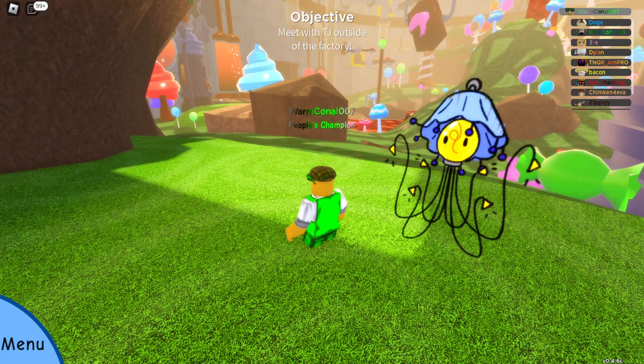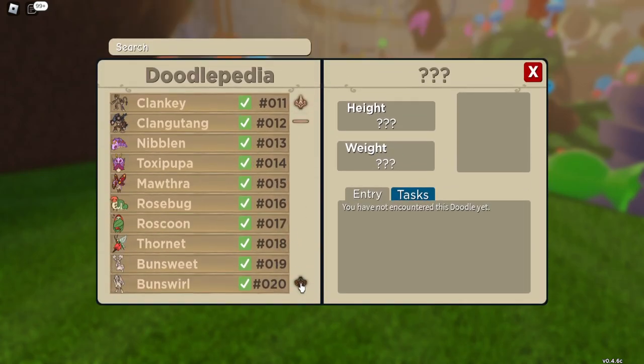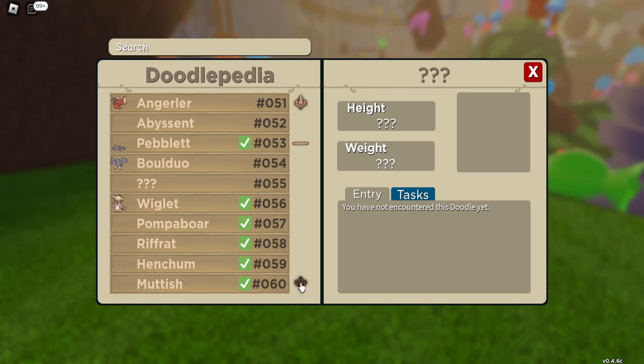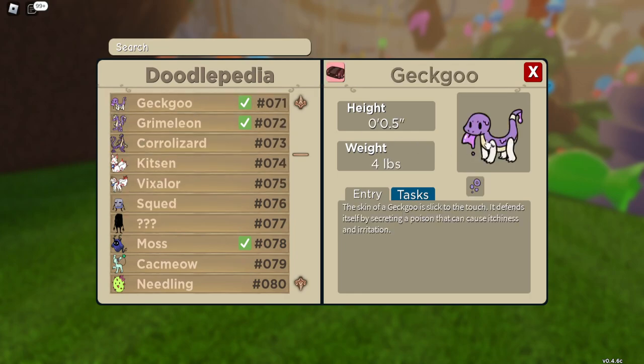Watchamacallit you'll get from Geku. Geku is found in the sewers at Lakewood — 10% chance. It's literally that straightforward.